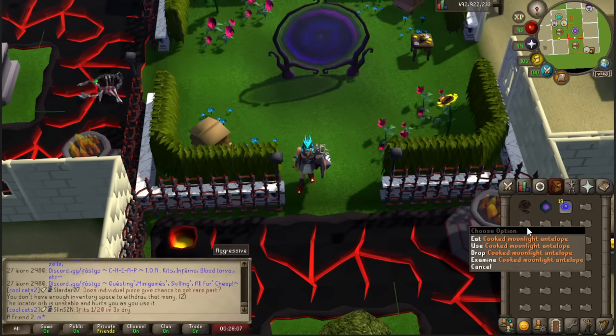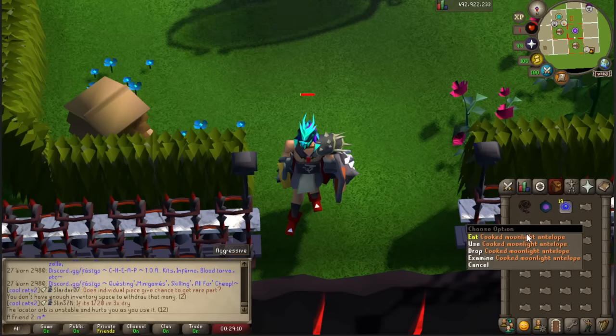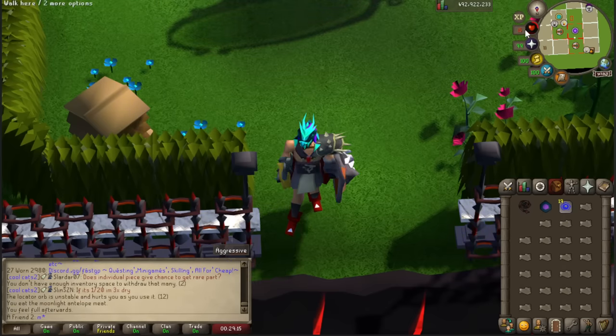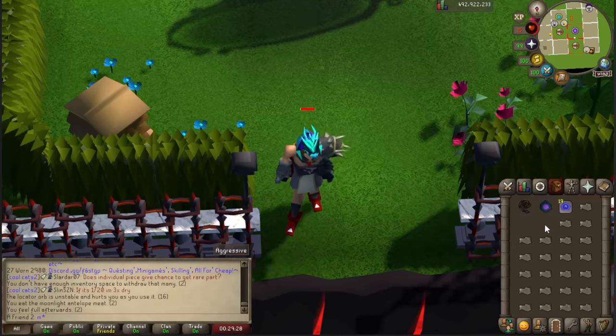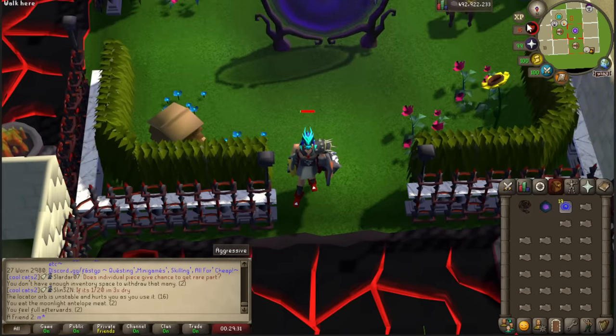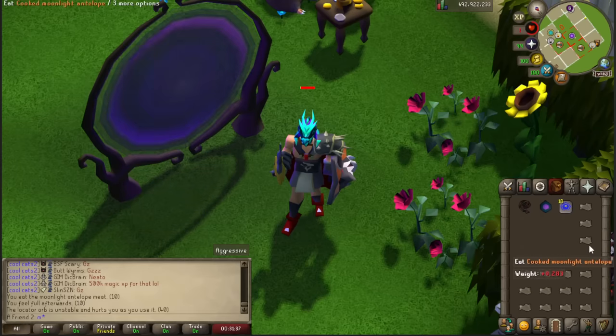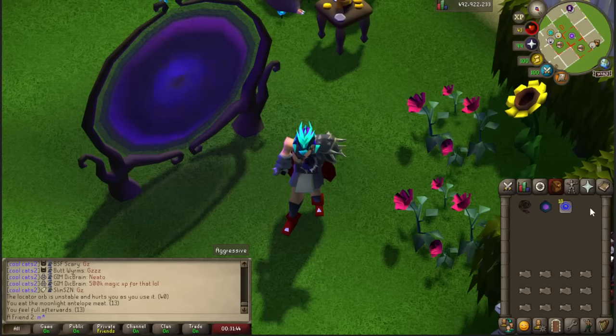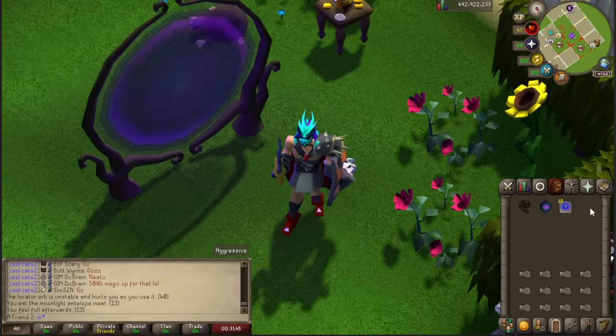It only heals 14 life points immediately and then 12 over time. So if I eat this I should go to 15 life points and then slowly start going up. That is so good — I thought it was going to be like one hit point per tick. Does this passive heal stack? If I eat one and then immediately another one, it should go up, but I think it just stays until one heal completes. It stays at 55.